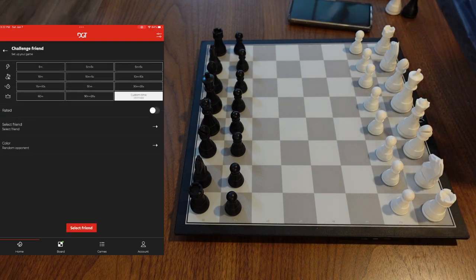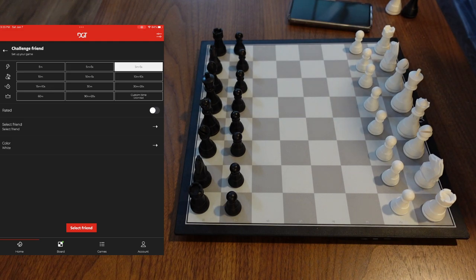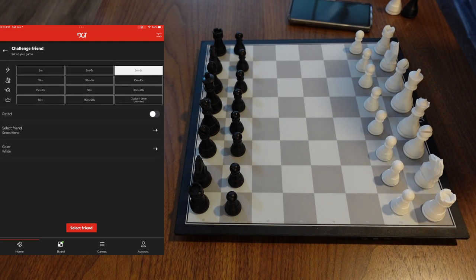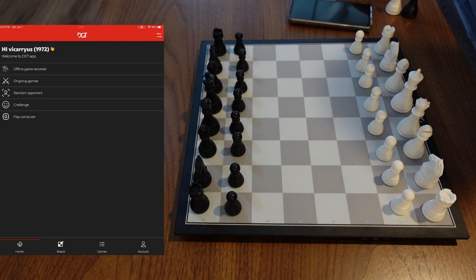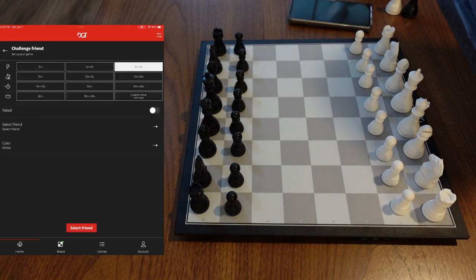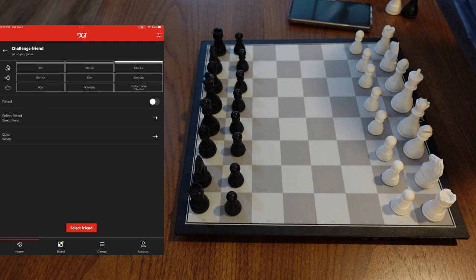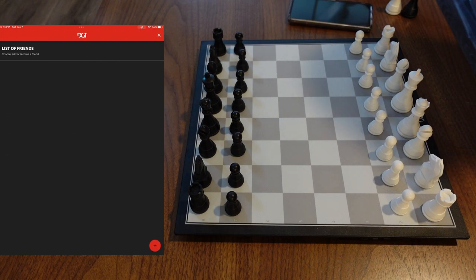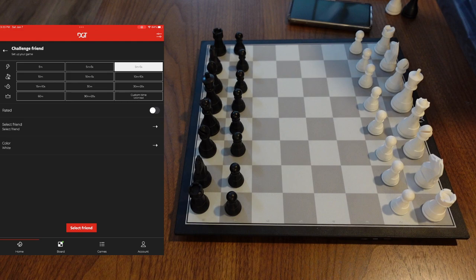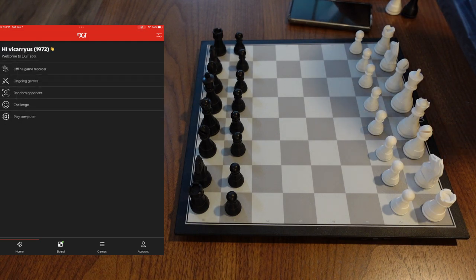We're going to play a human online and a bot online. I'm going to try to keep things simple — let's do a not-rated game. I'll select white and do a five-plus-five game. Let's see the challenge setup. It says 'select friend' — okay, so that option is for challenging a friend specifically.